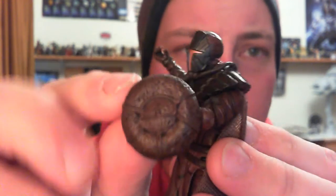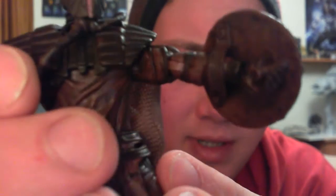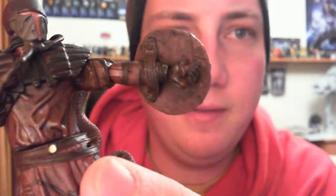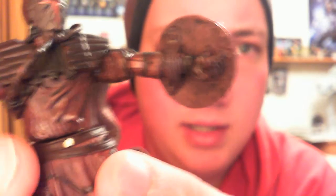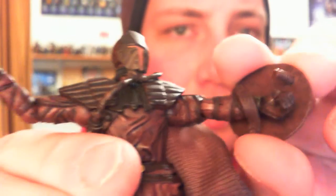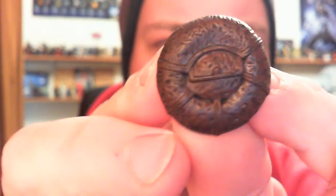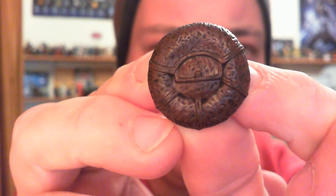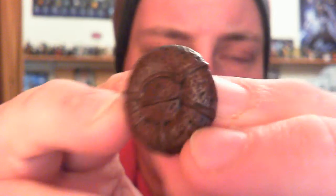It also comes with this shield. If you can see on the inside of his arm - let me get the lighting and focus right - the band sort of slips over his arm and then he has a handle on it for him to hold. It's a pretty nicely detailed piece - can't quite decide what it's meant to look like.